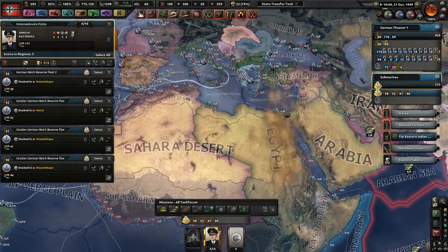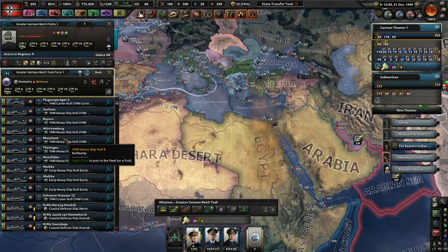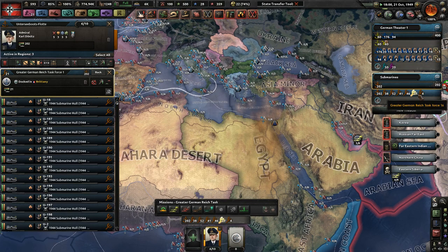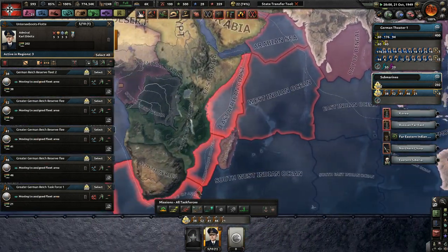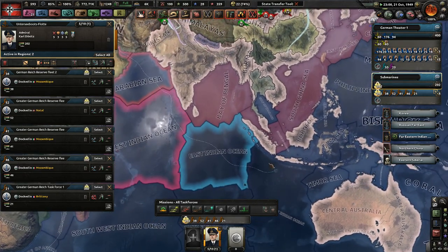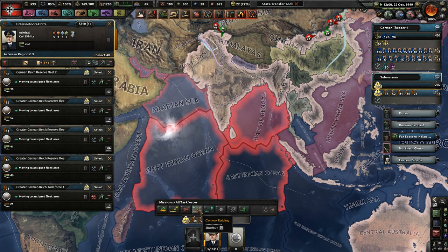For my submarines — oh my goodness, we got 71! This is a backup reserve fleet: a carrier, six battleships, three battlecruisers — holy crap, that's a lot of guys. Just give me all your subs, form a new group. You guys go ahead and do some convoy raiding — East Indian Ocean, West Indian Ocean, and then Bay of Bengal. That should be good enough for convoy raiding.